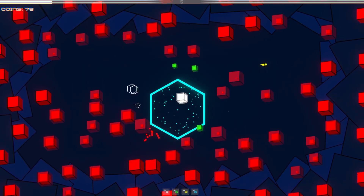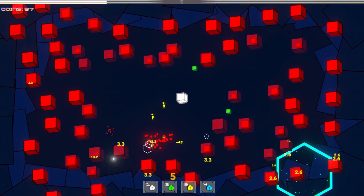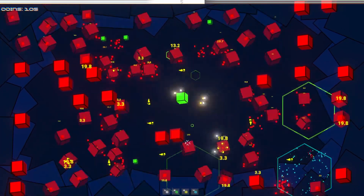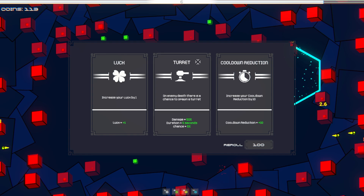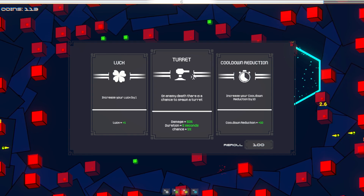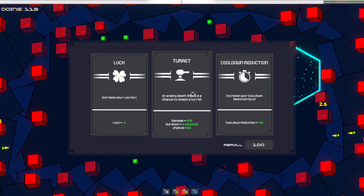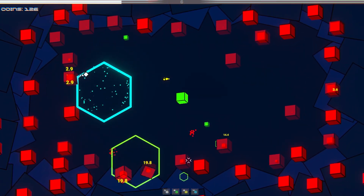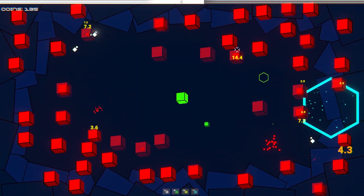Yeah, I mean that sounds really good. So the mines are also just green — the green mode just spawns those mines all over the place. Oh, that was nice, that's satisfying. I wonder if luck increases your chance of stuff. Let's see — that sounds awesome.